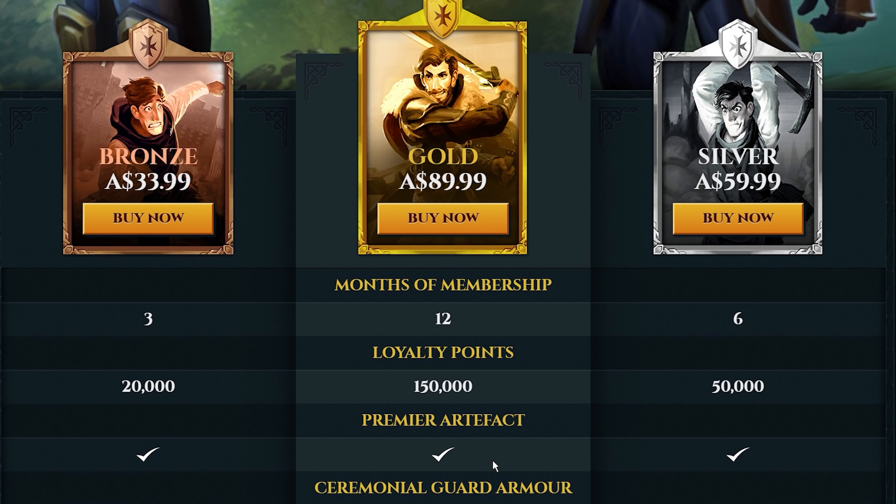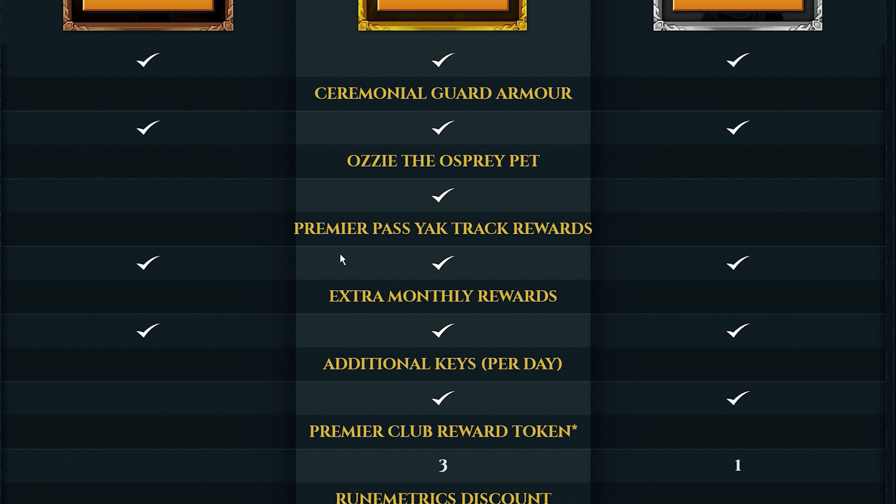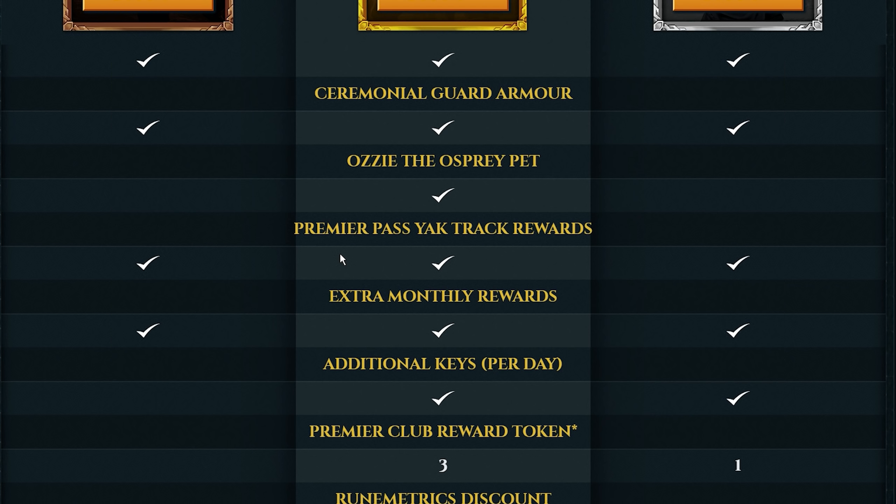I have not been a Premier Club member since the very first one, which is how I ended up with this armor. It was a very long time ago and I'm guessing they have changed and reformed the process over the years. For this video we are going to specifically be focusing on the Gold Premier Club rewards, which costs 89.99 in Australian currency.